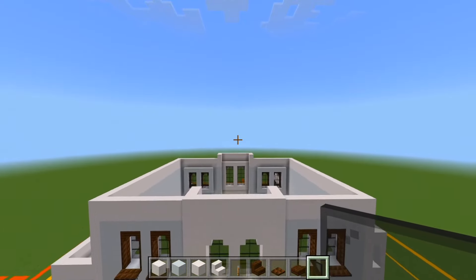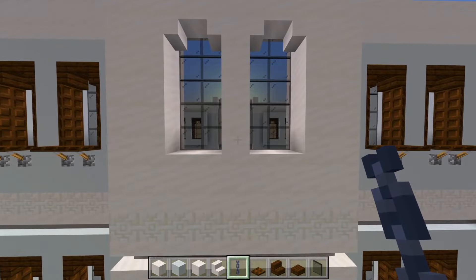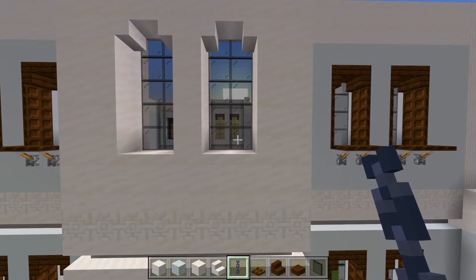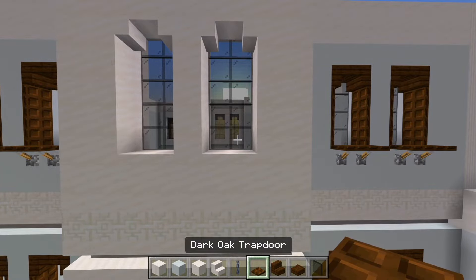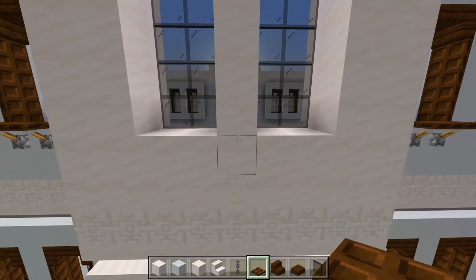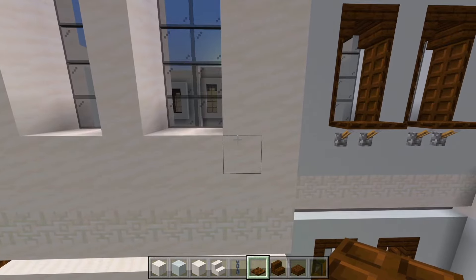Let's now head on back up to the front. We're going to have a railing here on the second floor down the middle, just right here at the bottom layer of the windows. So we have the dark oak trapdoors and we're going to be placing them right here at the top edge of these blocks right below the windows. We want to make sure we're just one block further than the edge.